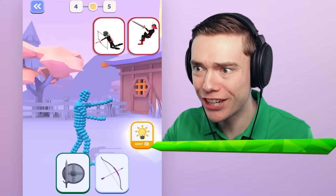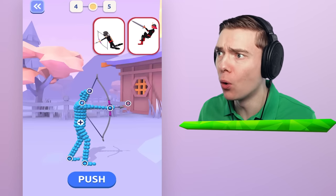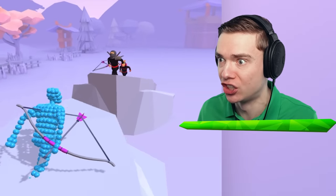Wait, this one has a bow and arrow? Did you guys see that? I could do that too! But where's my new weapon? Oh no! Alright, let's see who is better at the bow and arrow game - is it James or is it the ninja?